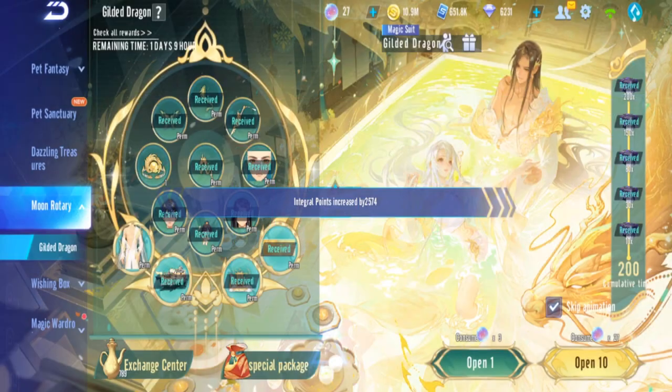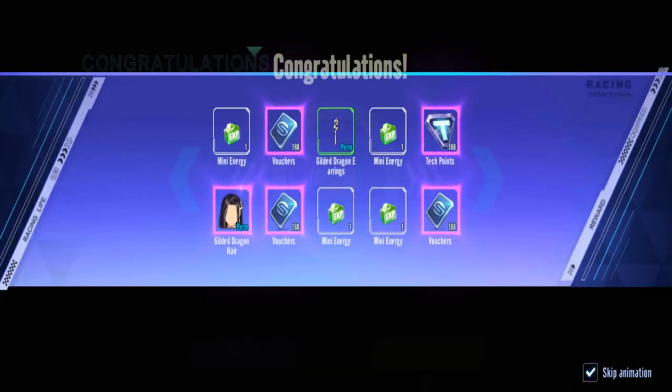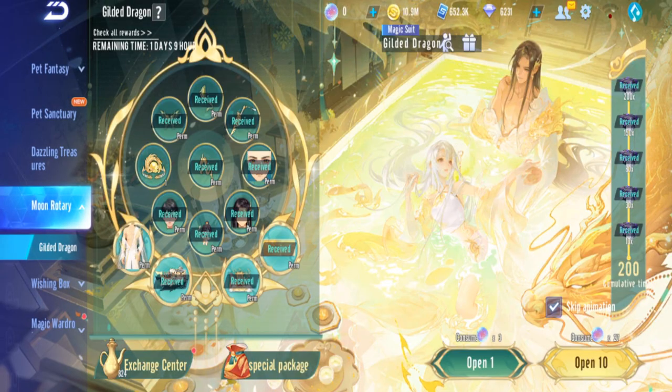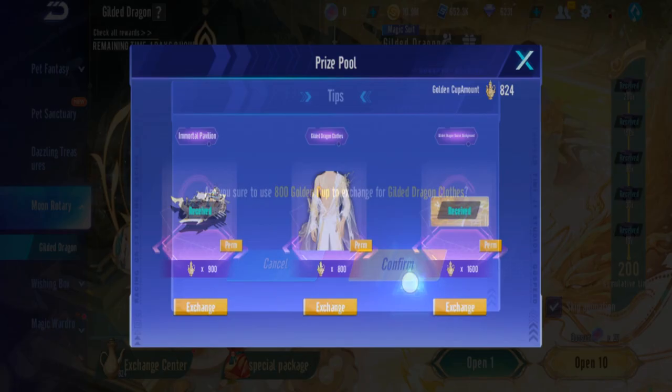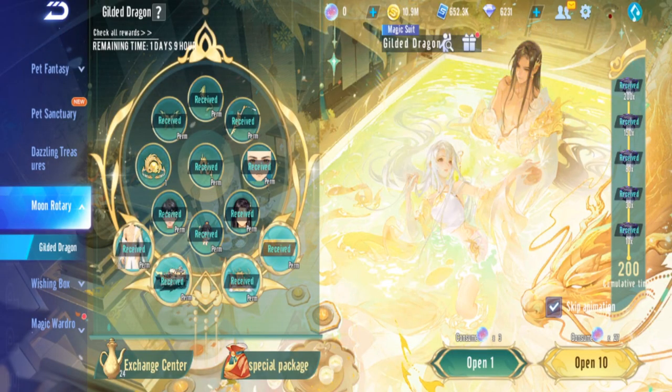One more piece — let this be the last one. Okay, we're done. We're done! Exchange — yes please, I'm done with this. Give me the outfit. Okay let's take a look at the outfit, how does it look?